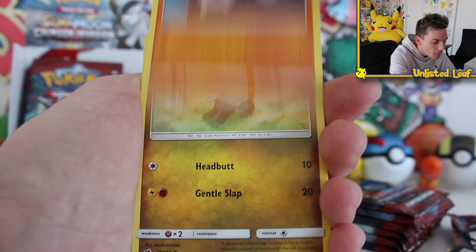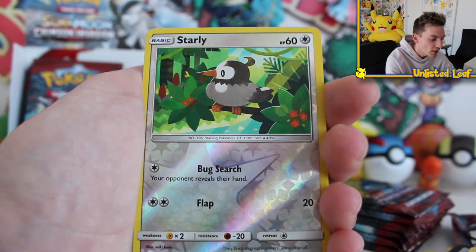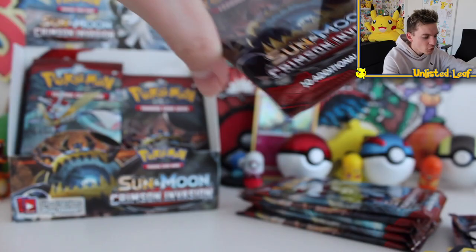Do you remember the EX sets — EX Emerald, Delta Species, all that sort of stuff? They had a thing called gold cards, gold star promos. Whether it was a promo or a regular EX, if it had a gold star next to it, that was the ultra rare of the set.